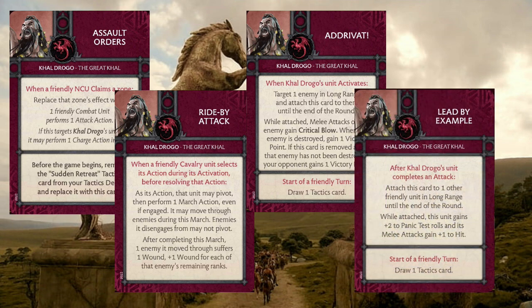Lead by Example is more of a buff card for another unit. It would be really cool if you could use this on his own unit, but they don't really need it — hitting on threes and having that five plus morale, technically four with Khal Drogo for panic at least. The synergy you could get is that with a three plus save and five plus morale, it's very unlikely the Blood Riders are going anywhere without some really focused effort. So Lead by Example should reliably go off because you're just going to be around. Adravat and Assault Orders are just really great for this unit.